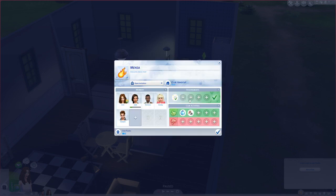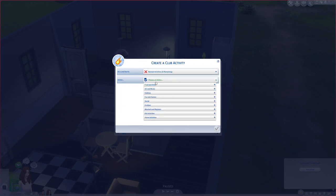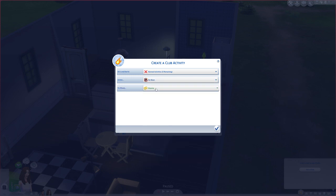Since this is going to be a friendly dance club, we're going to make it a banned activity to be mean. So we'll choose an activity that's banned — be mean — and we'll make sure it's to anyone. We can also have them be mean to people of a certain age or to different clubs if you want rival clubs.